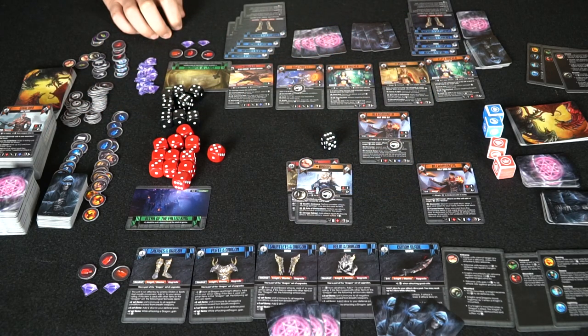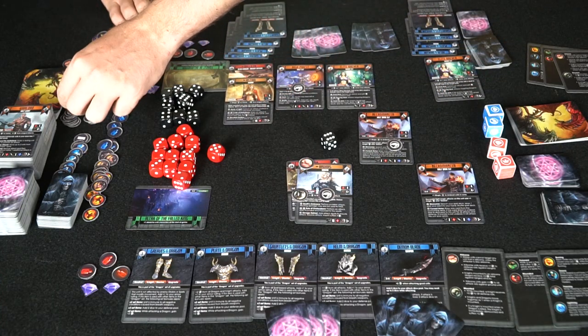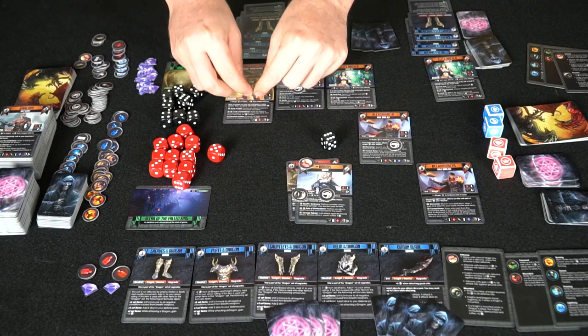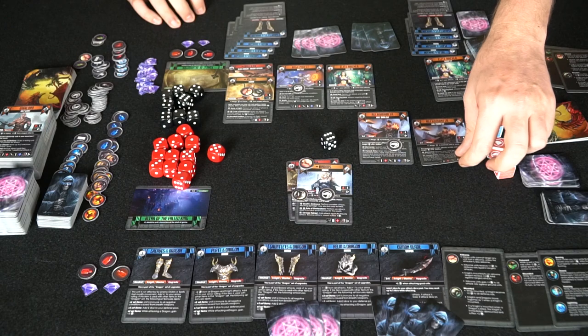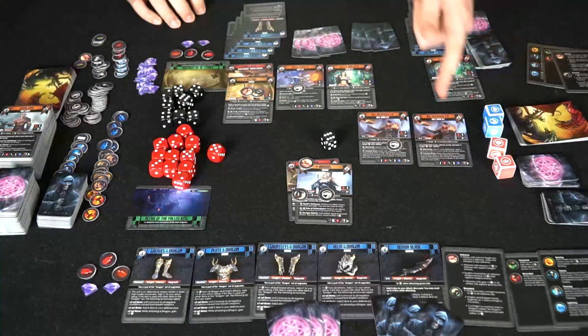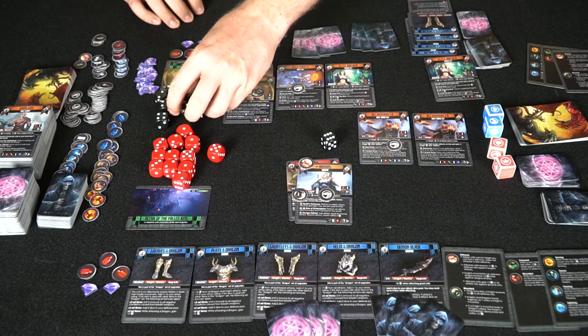The other player may want to do the same — mount his dragon up, which could be pretty useful for a later round, especially because it's hard to hit these guys when they're in the air. This player can also choose to move his character up once more and attack the elite archer again, since it does a lot of damage with range attacks.